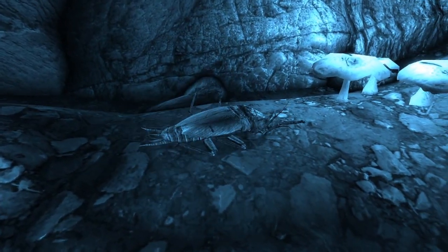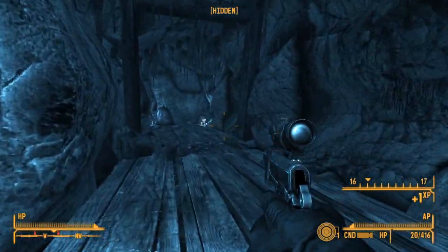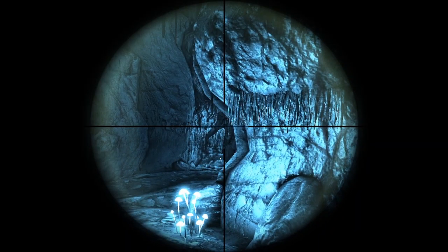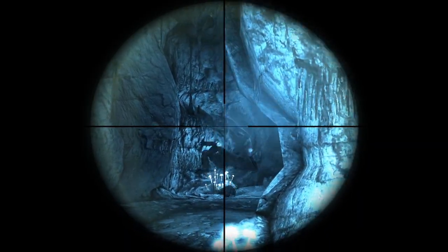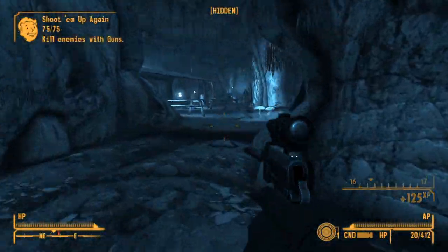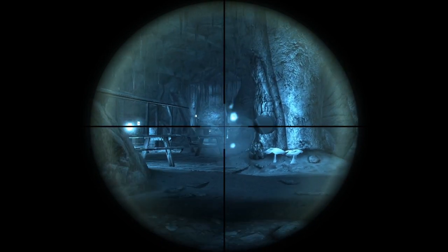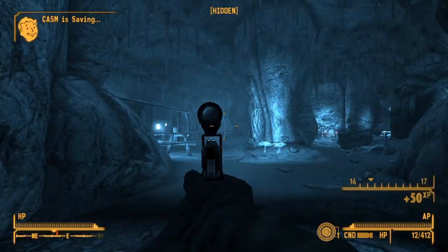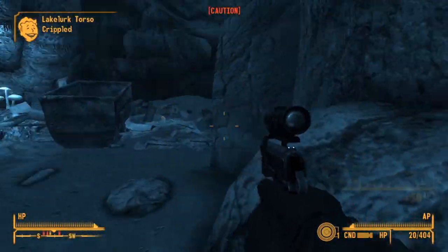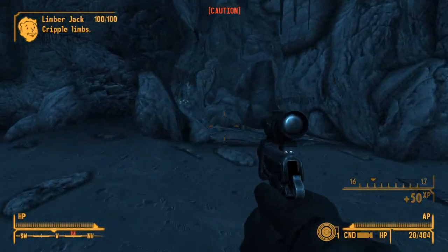The High Power was designed for the French military, as they held a contest for such a gun. Over the course of 11 years, from 1923 to 1934, the High Power was developed and accepted. However, during development, due to the patents sold to Colt by Browning for the M1911, Browning had to design the High Power carefully, and ended up with a pistol with several distinct differences. The most notable is the stacked rounds in the magazine, which allowed more ammo capacity in the same amount of grip space.